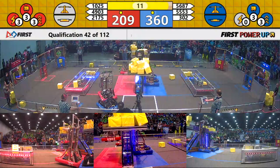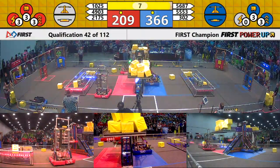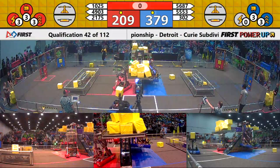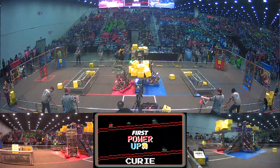4903 is up in the air. Outliers are hooking on. 302 hooked on, and up goes Outliers — 302 right behind them. Will 302 be able to get up high enough? I'm not sure — that's going to be up to the referees at the side. 4903 is up in the air.